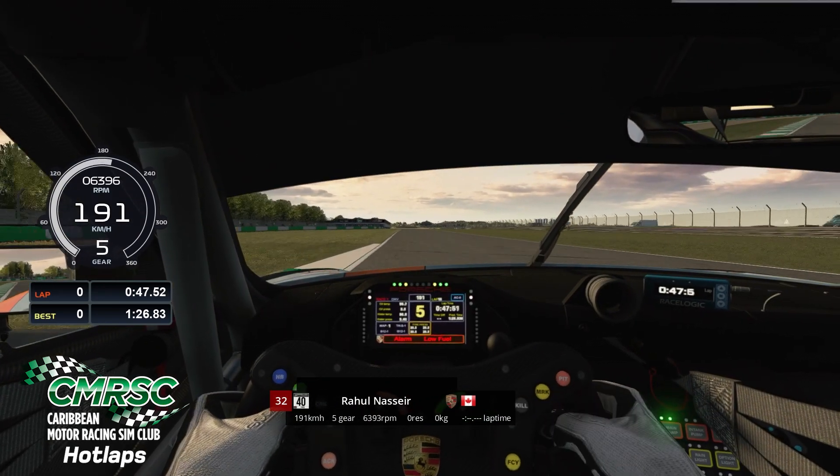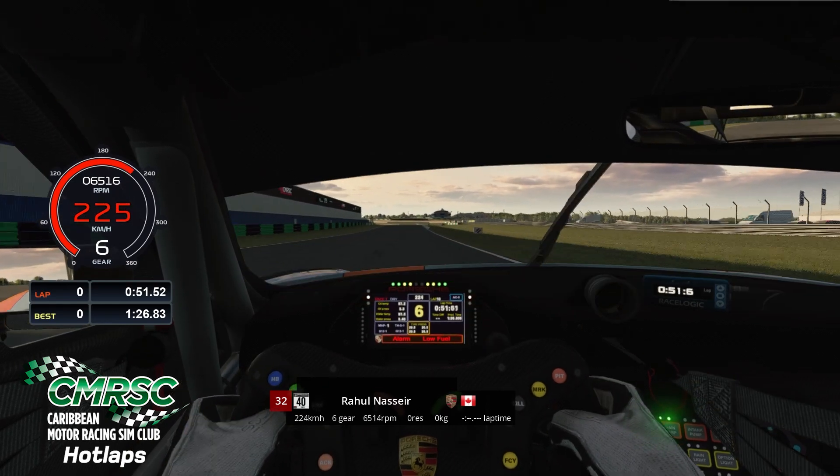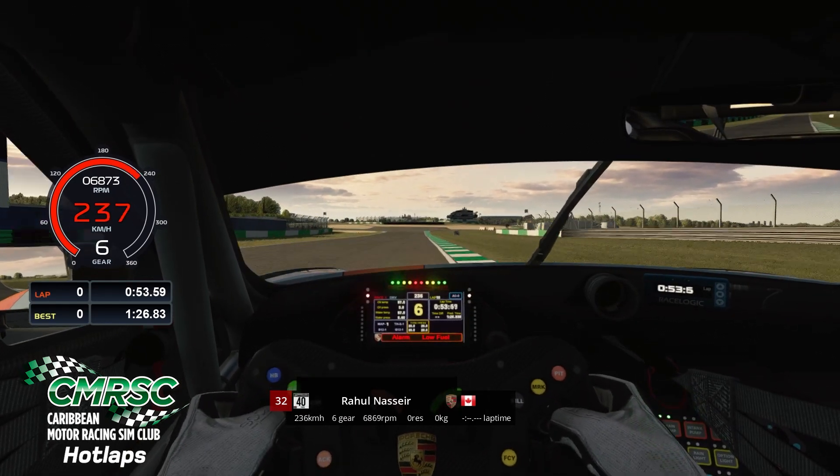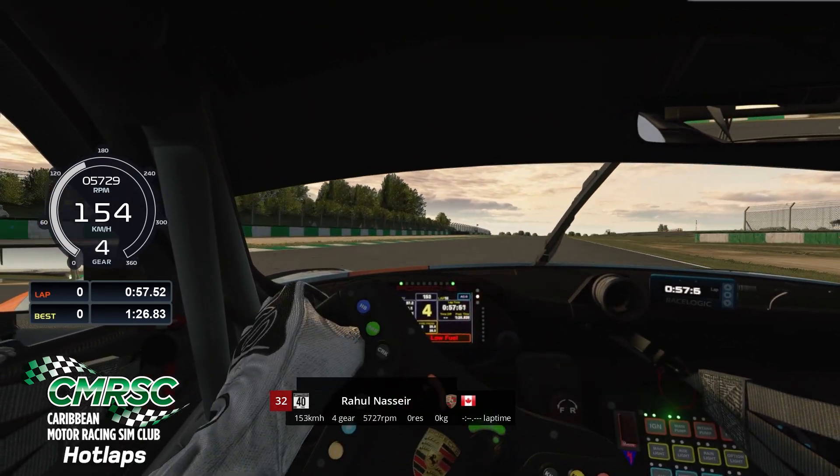Now on to the back straight after exiting Coppice, Starkey's Straight, now entering the Esses — this quick chicane here — down into third gear, and you want to watch the track limits.